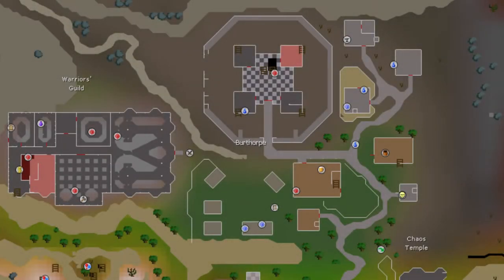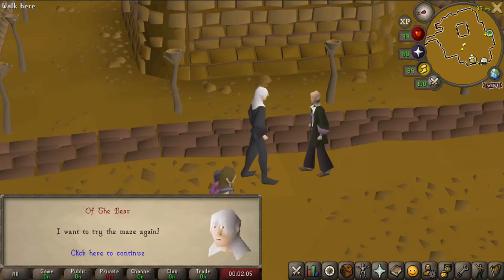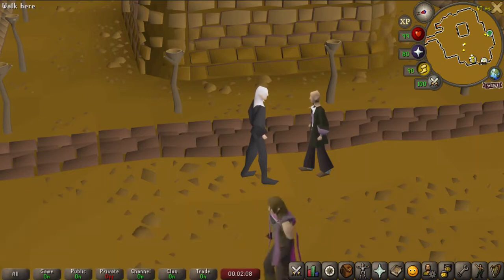Once you have reached Burthorpe, you will then need to travel to the dungeon entrance, located in the Toad and Chicken Inn, as indicated by the red circle on this map. Once you have entered the dungeon, you will need to speak with Brian O'Richard before attempting to enter the minigame area.